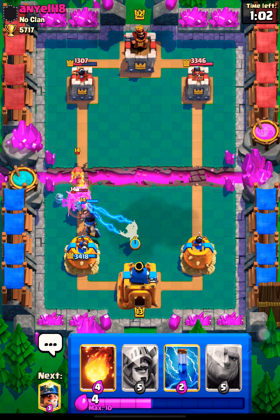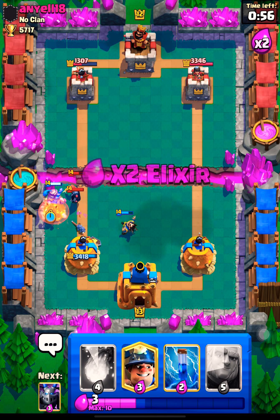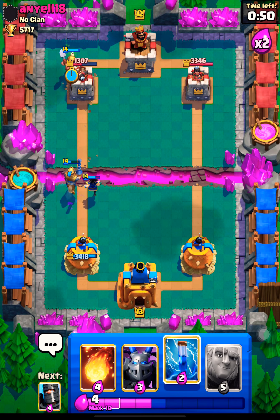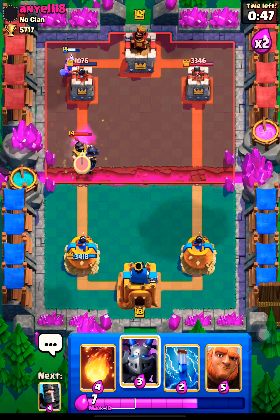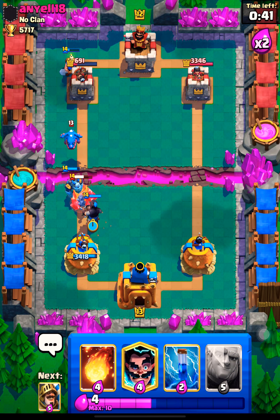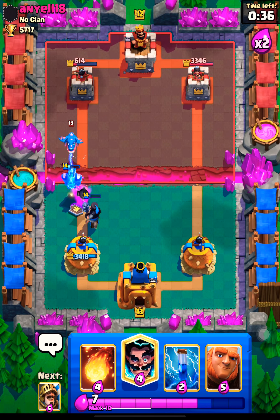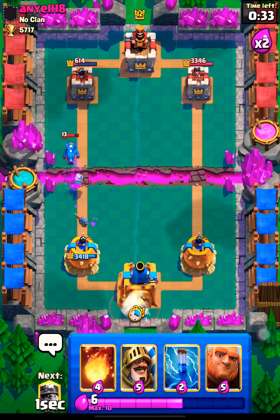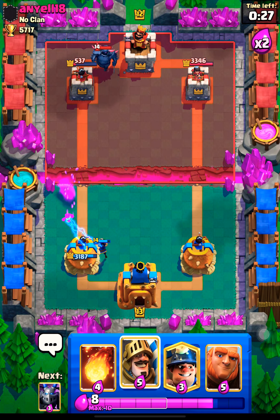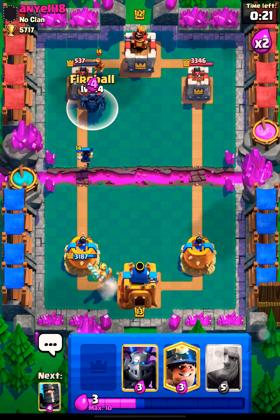E-wiz for maximum defense. Then once again drop the miner back there, let it get the chip damage. Then we'll just go with the mega minion and then the dark prince play right there. The left tower is already at 614 HP just like that — I don't have to do much, just need to defend really. I'll use a fireball here.